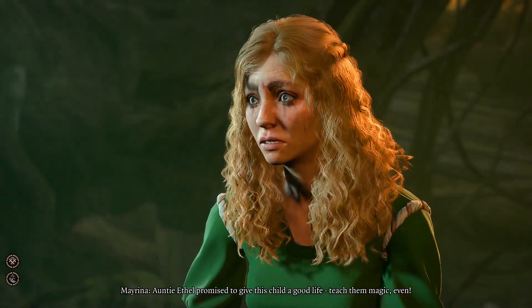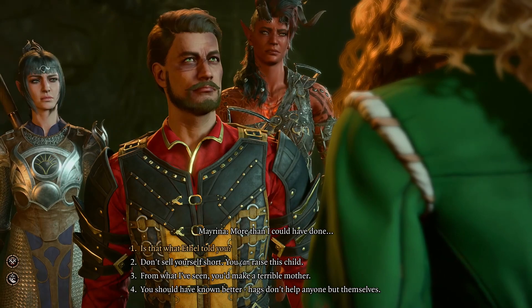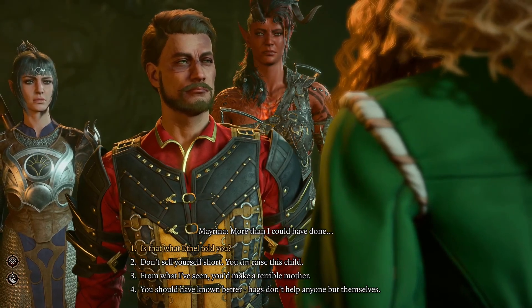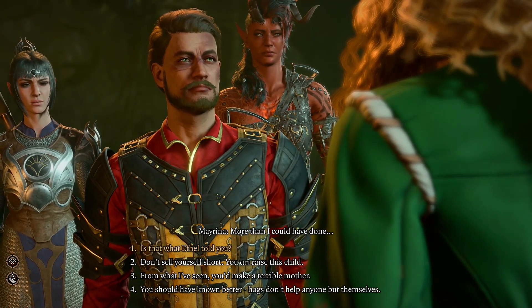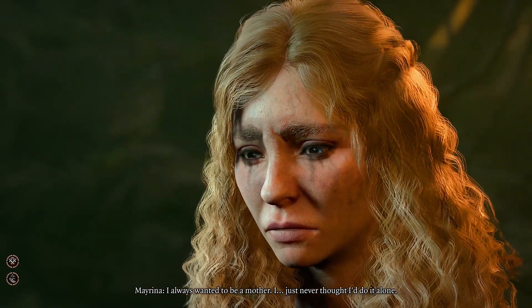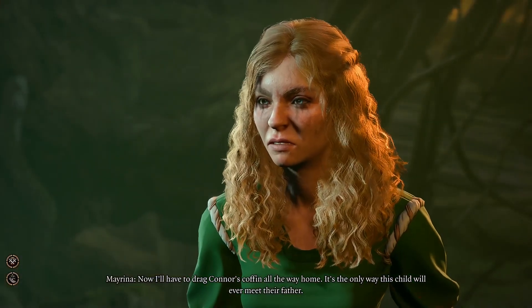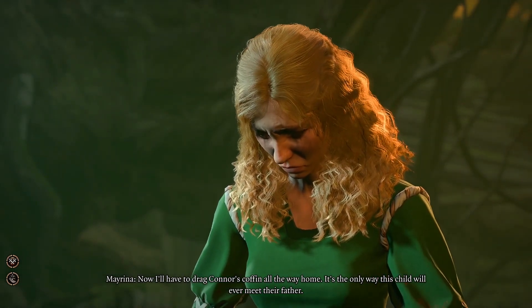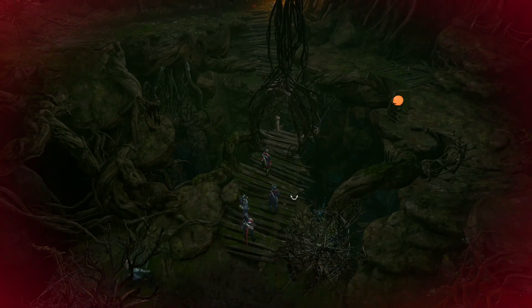Auntie Ethel promised to give this child a good life — teach them magic, even. No, she was gonna eat it, or use it in sacrifice. Is that what Ethel told you? Don't sell yourself short — you can raise this child. You'd make a terrible mother. You should have known better. Hags don't help anyone but themselves. I just never thought I'd do it alone. Now I'll have to drag Connor's coffin all the way home. I hope you're happy.